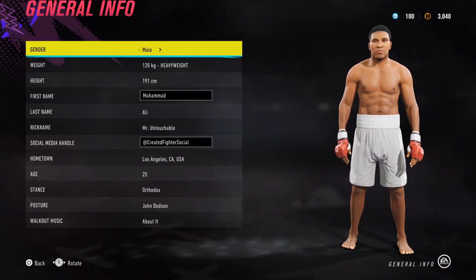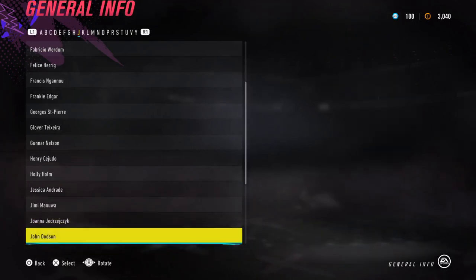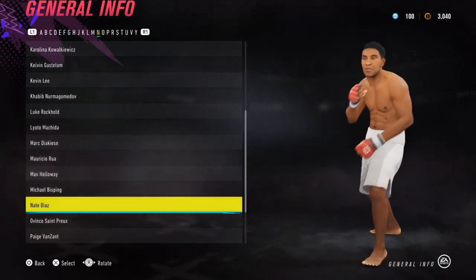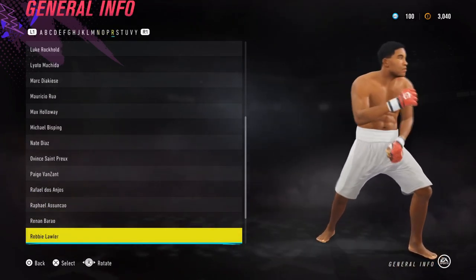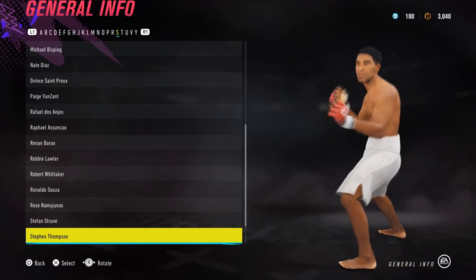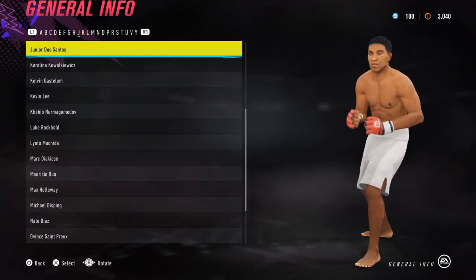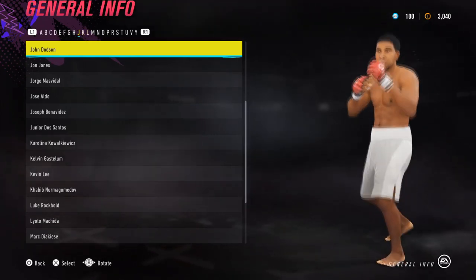For the general info, just copy what you see on the screen to get the same results. For his stance, I've gone for John Dodson because it has a bit of a bounce to it. But if you're a one-two fighter, Nate Diaz has a good one-two in this game, so you could go for the Nate Diaz stance. For a movement type, Stephen Thompson works but that's more of a kickboxer style, so I'm going back to John Dodson.